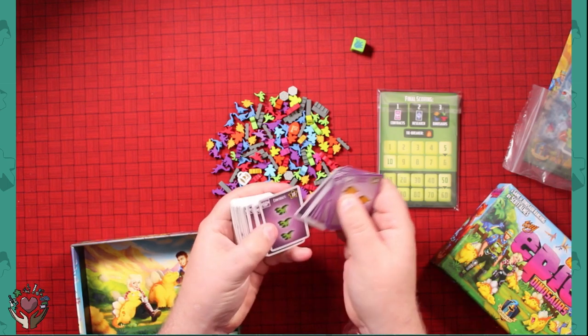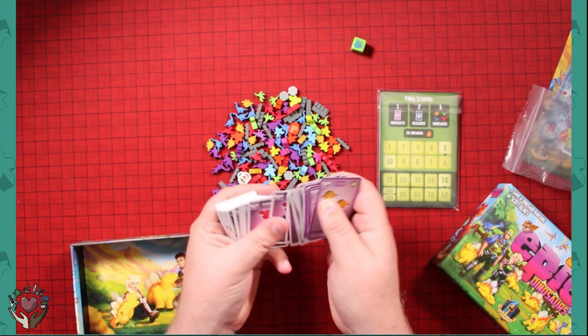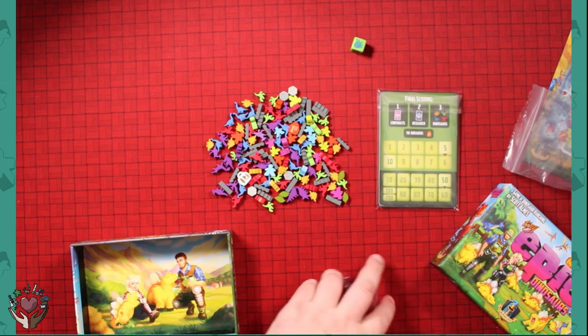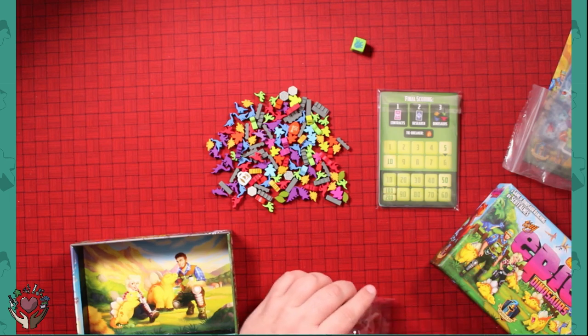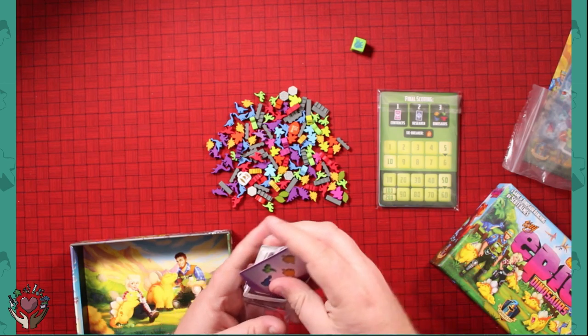I like this packaging for the cards too — taping cards like that, putting them in a package like that to make it easy to get them in and out. Not bad. I have no clue what any of these do. I'm guessing I'm supposed to create these dinosaurs, take care of these dinosaurs. Who knows?